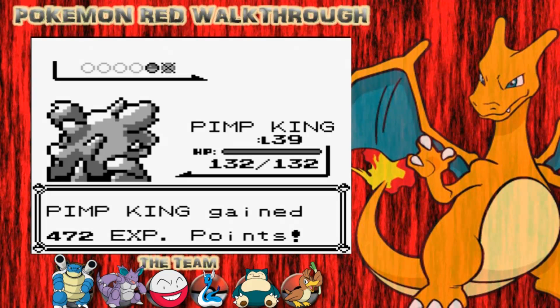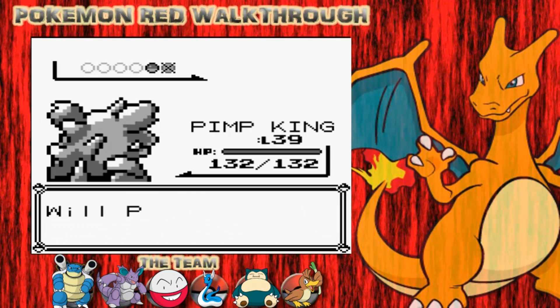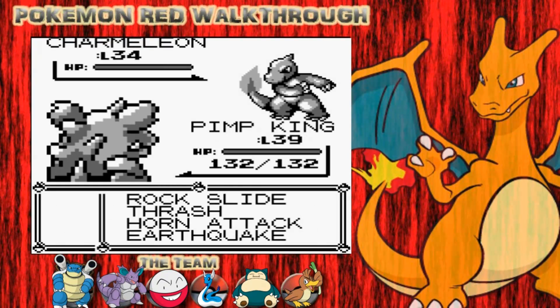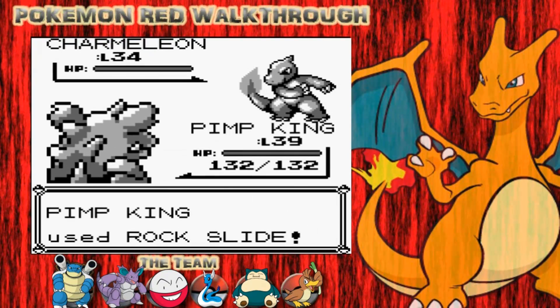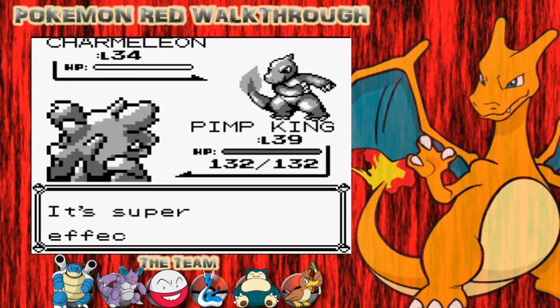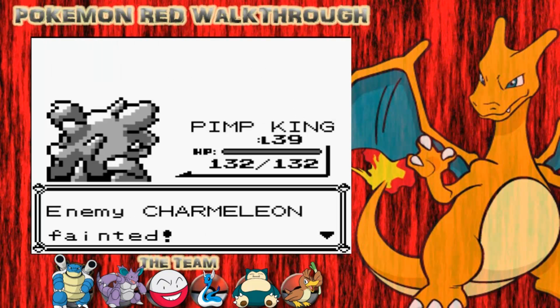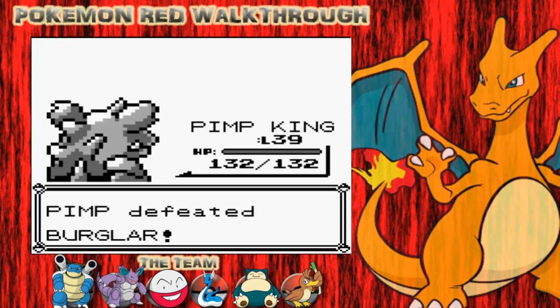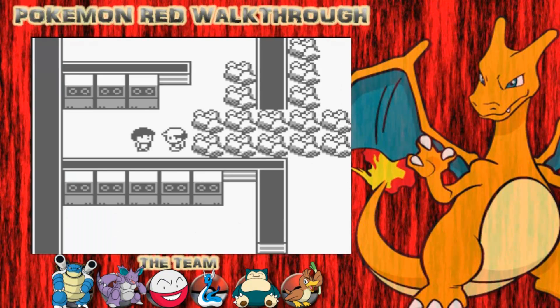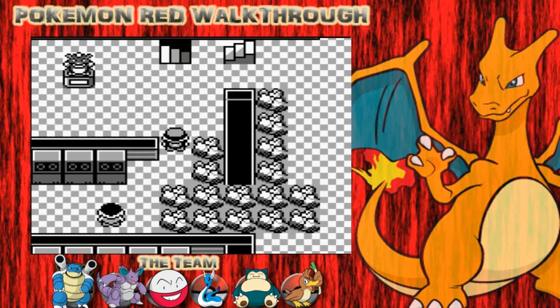472 experience. His last Pokemon is Charmeleon. It'd be cool if he had a Charizard, but that's all good as well. Charmeleon's going to go down for that Rock Slide quite easily there - and down he goes. The Charmeleon faints and I defeat the Burglar. He had quite a bit of money.